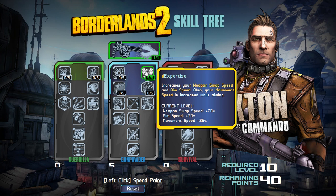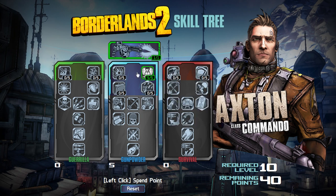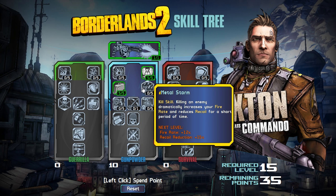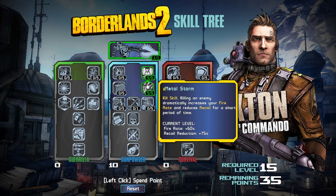You've got to decide: do you want to be the quick guy shooting with a quick gun, or the slow guy doing more damage? I'm always for speed, so I'm going to go with Expertise. Then we've got Overload, which increases magazine size with Assault Rifles by 50% — that's massive if you're going Assault Rifles. And Metal Storm is a kill skill: killing an enemy dramatically increases your fire rate and reduces recoil. At 5 out of 5, fire rate is increased by 60% and recoil reduction is 75%. If you're good at the game, Metal Storm is going to be up non-stop.